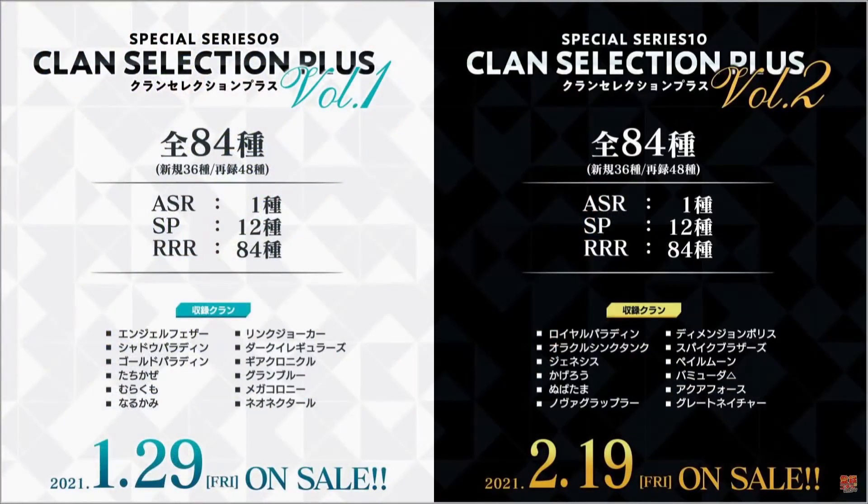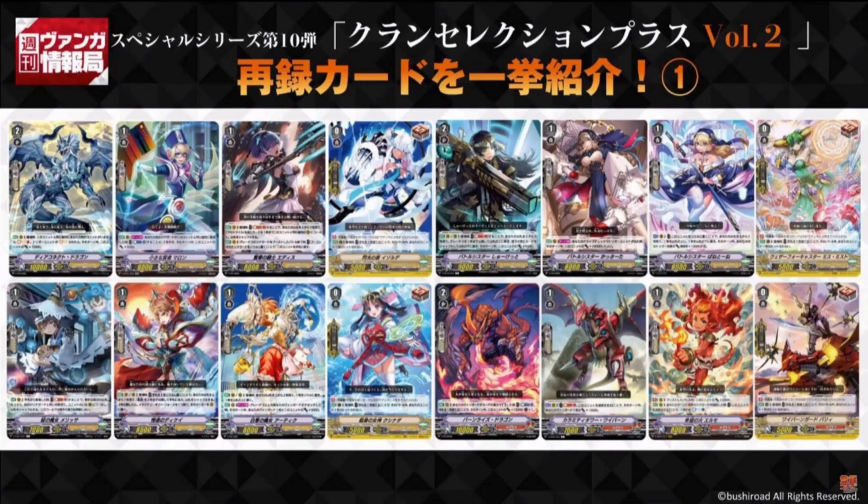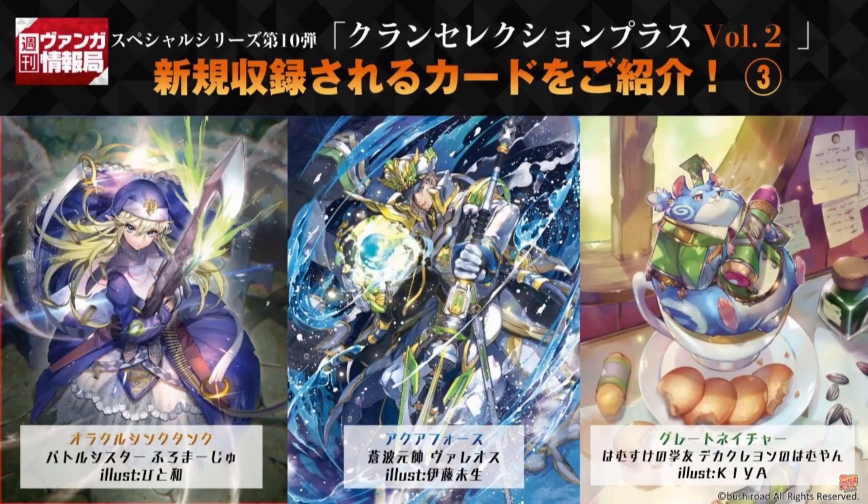For the full story: what we know about the upcoming Clan Selection Plus sets is that every single clan will be supported in those two sets, and that every clan will get seven cards. Four of them are going to be reprint cards, one of which is going to be the draw PG, and the other three are going to be brand new cards.